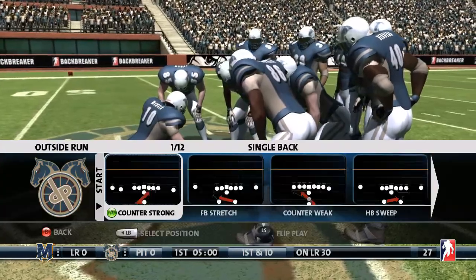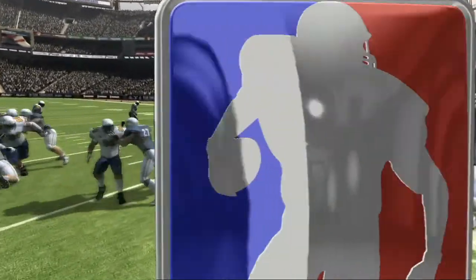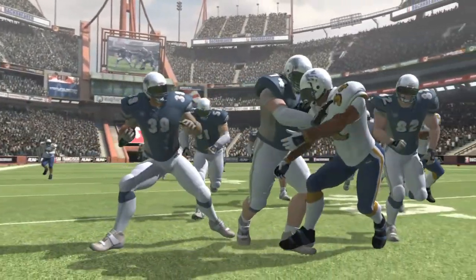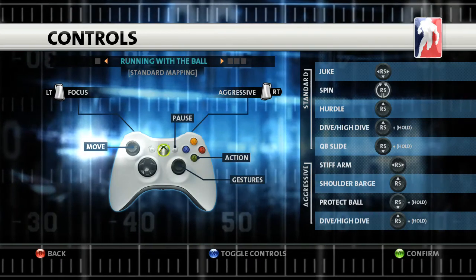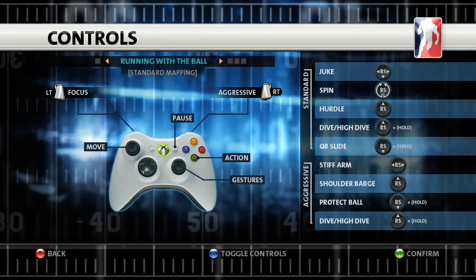The running game in Backbreaker is the bedrock of your offense. Because Backbreaker's action is euphoria-based, it pays to learn how to use physical momentum to your advantage. Knowing when to stay agile and when to really go for it is key to gaining yards. You move with the left stick and perform special actions like juking or stiff arming with the right stick.